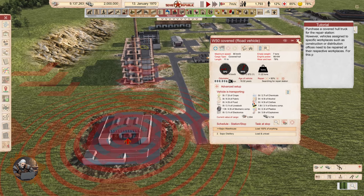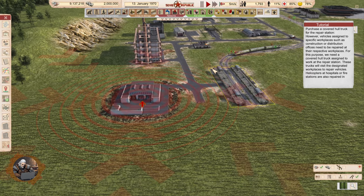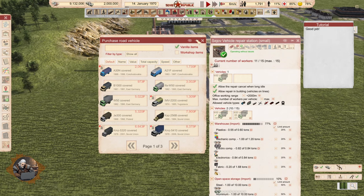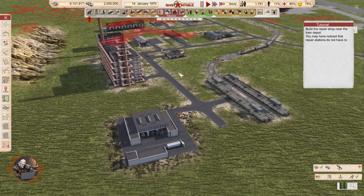Purchase a covered-held truck for the repair station. However, vehicles assigned to specific workplaces such as construction or distribution offices need to be repaired at their respective workplaces. For this purpose, we need a covered-held truck assigned to work at the repair station. These trucks will visit the designated workplaces to repair vehicles. Helicopters at hospitals or fire stations are also repaired in a similar manner. So we can buy a truck which is going to go and repair them in the place of their work.